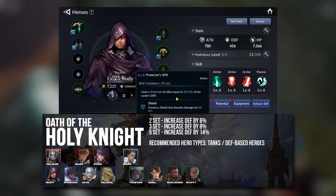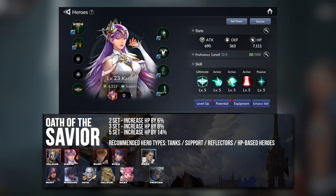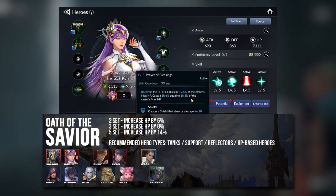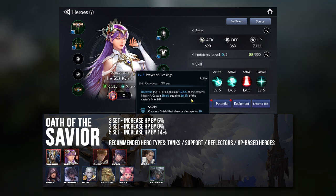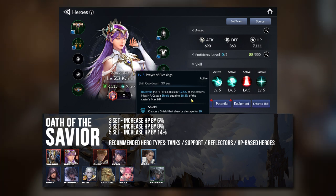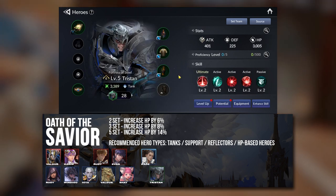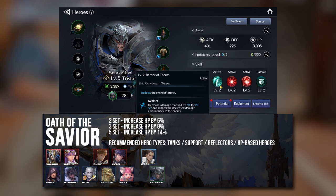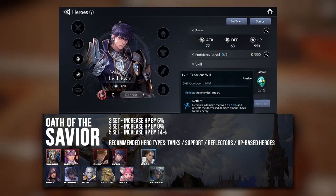Some heroes use HP scaling — for example, Karin and Shay heal based on whatever amount of HP they have, so naturally you want them to have more HP so they'll heal your team more. Another example is Evan and Tristan, who are both Reflect heroes. You can give them the HP set so they can take more damage, stay alive longer, and Reflect more damage back to the enemy.